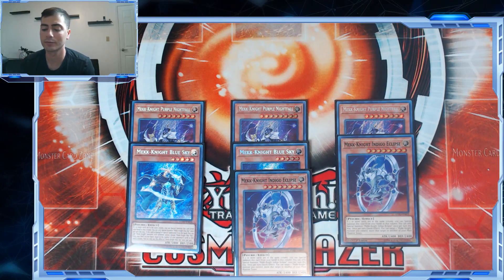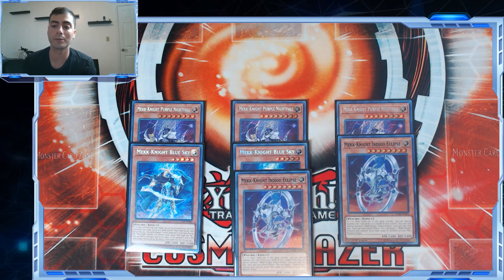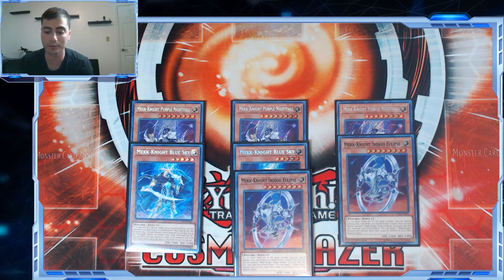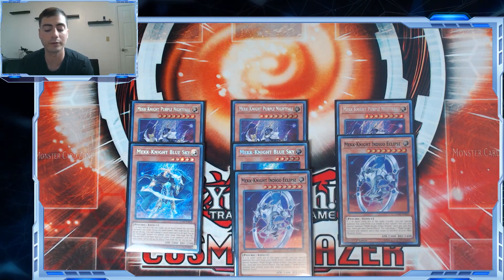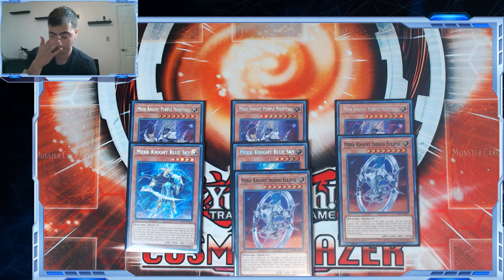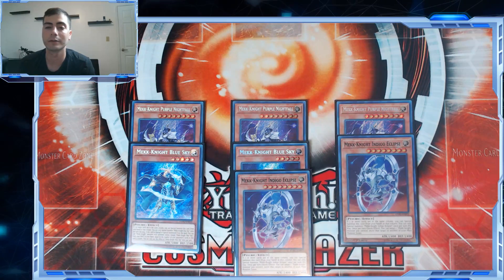Purple Nightfall is recurring advantage — it searches Blue Sky, which can be an insane swing in tempo, especially if it's just a straight 'I'm going to summon Blue Sky and search two.' It offers a lot of value. They're all Light, they're all free special summons, which fits because Invoked Malebranches is your big play — you want to end with Malebranches on the field after whittling down your opponent's resources with Purgatrio. They need to be a special summon-based Light archetype to fit with Invoked, so they're pretty much the only option.